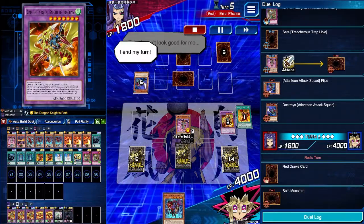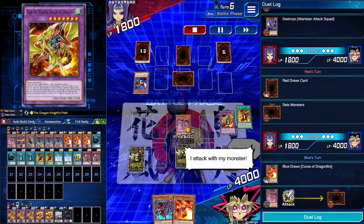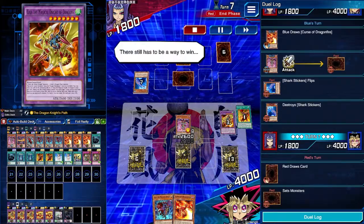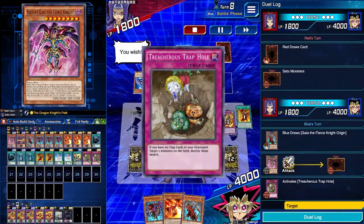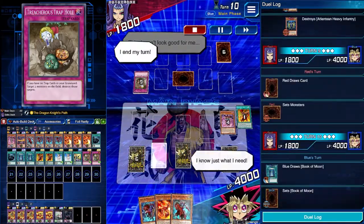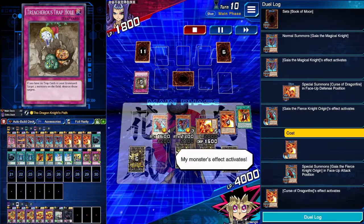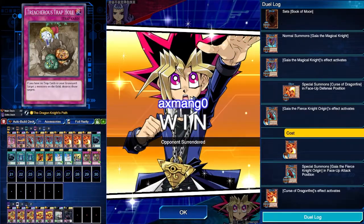Now we're playing the avoiding Treasurer's Trap Hole game. We feel there are delays — when we destroy one of their monsters there's no delay, but when they set a monster there is. So we hold off on activating Soldier Gaia's effect to add Gaia the Magical Knight and combo into another fusion, because we know we'll just get hit by a TTH. Instead, we put the pressure on them, forcing them to activate the TTH whenever they feel like it. They keep setting, we keep attacking with Soldier Gaia, playing the dance until they finally activate the TTH, popping both their monster and our Soldier Gaia — but we have our own TTH set, so we're chilling. As they top deck into a monster they set, we rip into Book of Moon, and now we have combo yet again. Normal summoning Gaia the Magical Knight into Curse of Dragonfire, discarding Curse of Dragonfire to special summon Origin, using Origin alongside Curse of Dragonfire to fuse into another Gaia fusion — before any of that resolves, they scoop. GG easy.